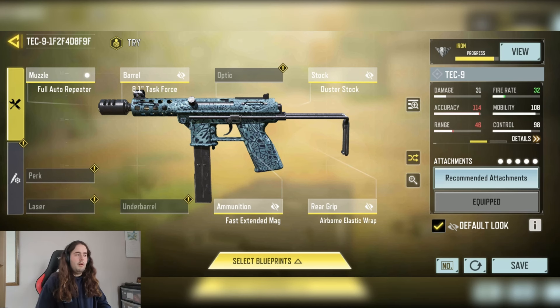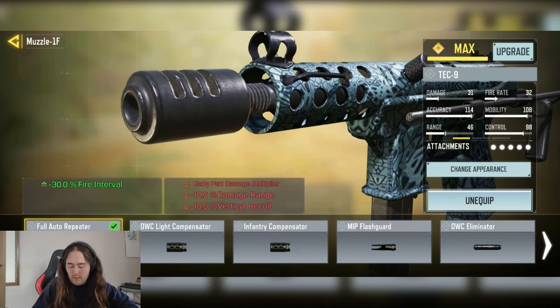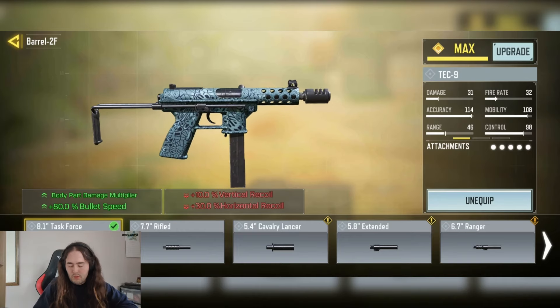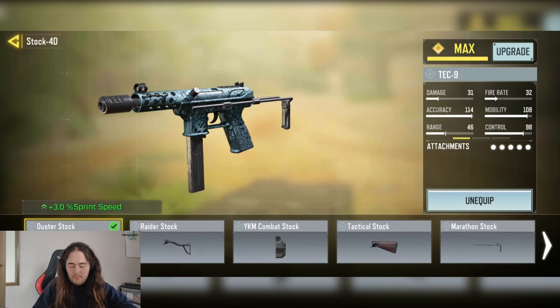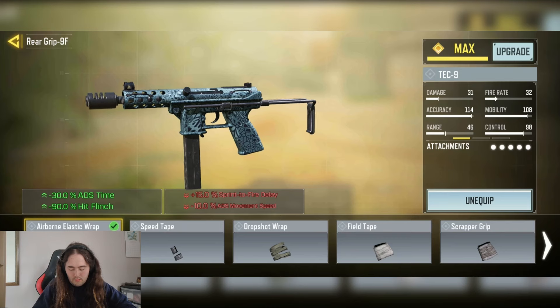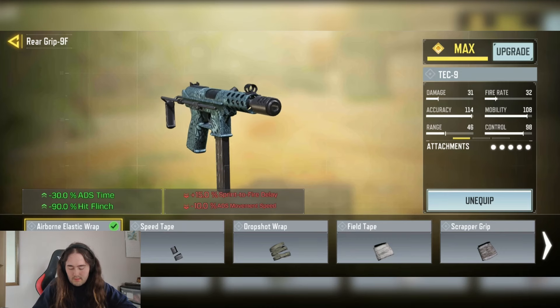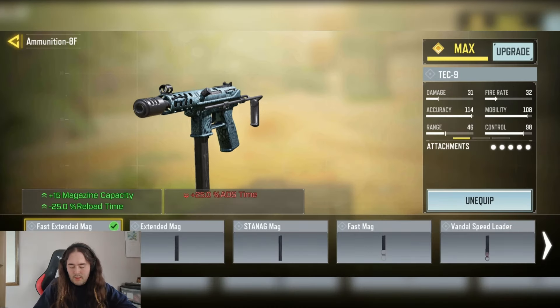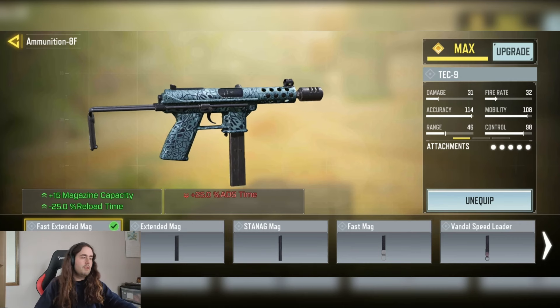Here is the Tech 9 build I was using in the gameplay. It only increases fire rate but it didn't feel too bad and movement is also pretty well increased. This is definitely more of an aggressive build. Next time I might try the burst fire version. We have the Fully Auto Repeater for minus 30% fire interval, the 1.1 Task Force Barrel for increased pump multipliers and plus 80% bullet speed, the Adjuster Stock for plus 3% sprint speed, the Airborne Elastic Wrap for minus 30% ADS time and minus 19% hit flinch, and finally the Fast Extend magazine for plus 15% mag capacity and minus 25% reload time.